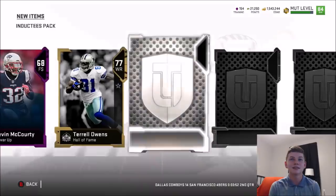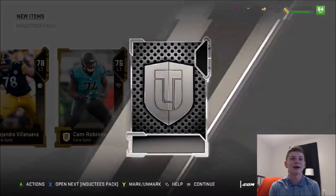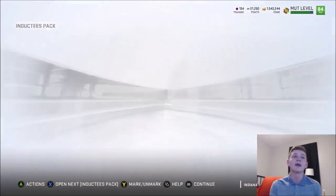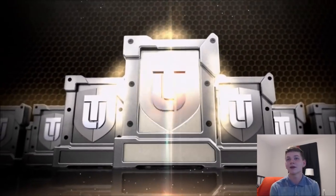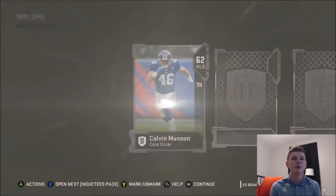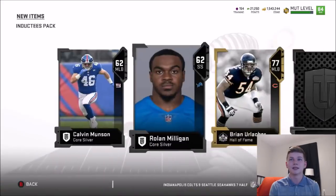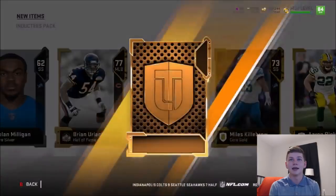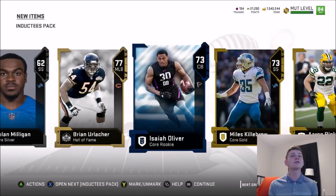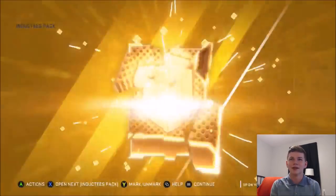That's not the absolute best pull. 77 T.O., Rod Woodson, some more golds. Give me another Elite — we get Cam Robinson. We have 10 more packs remaining. We actually have our Elite Hall of Fame player coming, which I think I'm going to go with T.O. since I already have Rod Woodson, and then I'll try to power up both guys. I'll go over the sets as well as everything you can get from this promo in the next video — you can actually get some pretty good free stuff.